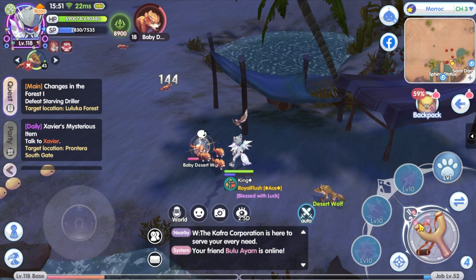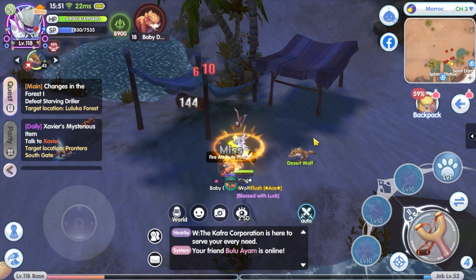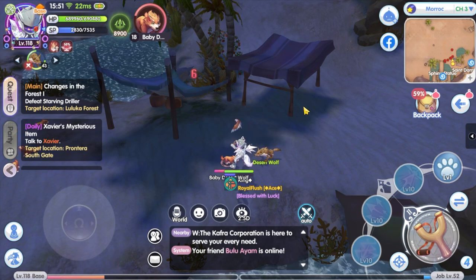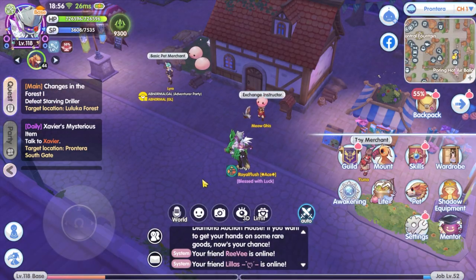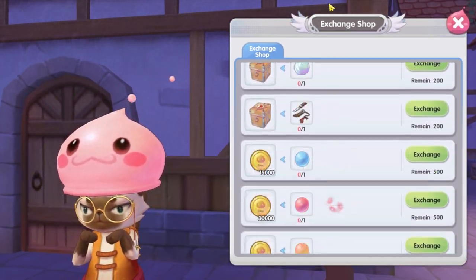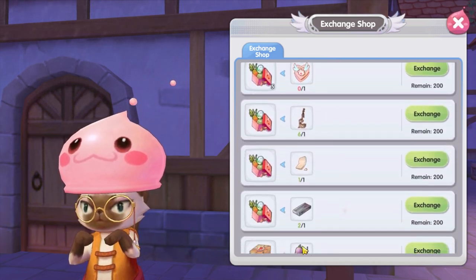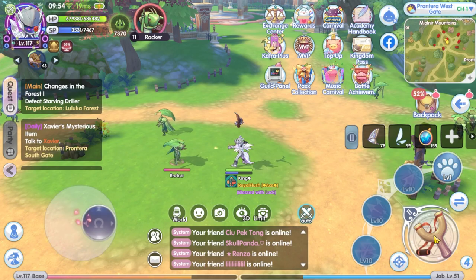This is the first time I'm catching a pet in the SEA server after the update, so let's see how it works. First of all, catching or taming a pet still requires six pieces of the pet-specific taming item, but you no longer need the projectile bullet. If you still have it in your backpack, you can convert it to Zeny. There is a convert NPC just beside the taming pet NPC in Frontera to do that. Now let's catch some pets.